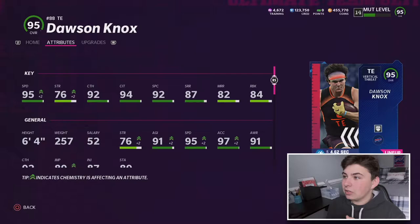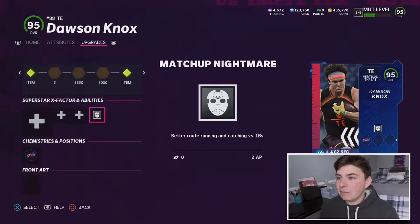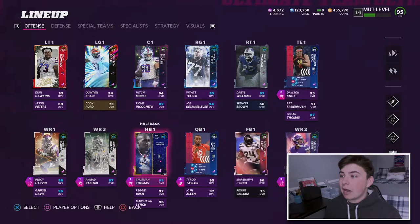Dawson Knox has 95 speed and 84 run block, as well as 87 short route running and 82 medium route running. He's going to be very very good - he's six foot four so he should just be mossing people. His win ability is Matchup Nightmare, which is probably the best ability in the game for tight ends because you just catch everything. We're going into a head-to-head game with these boys.